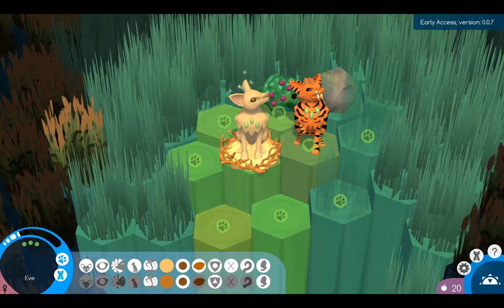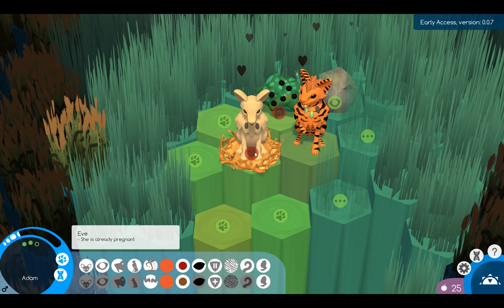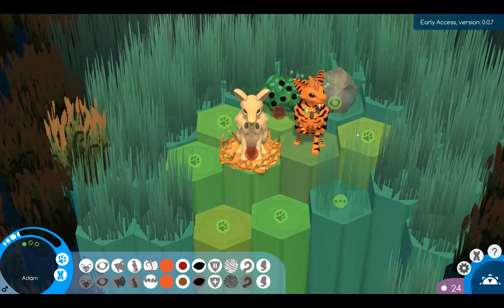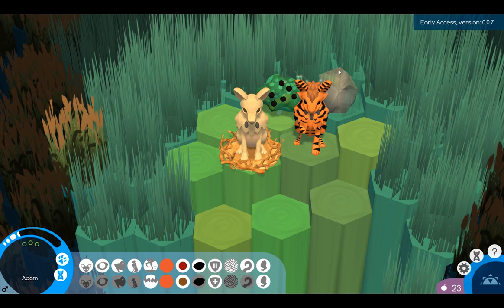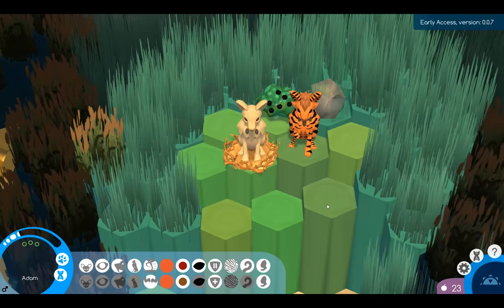Alright, so first things first - we go ahead and have Eve collect them berries and have Adam make sweet sweet love to her. I've seen some people look at the rocks but I don't really see the benefit - I'd rather save the time and look at things that actually might matter. Let me zoom out - I want to actually see the world that we got here.